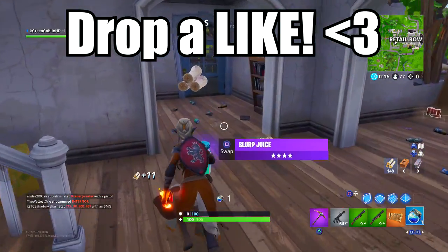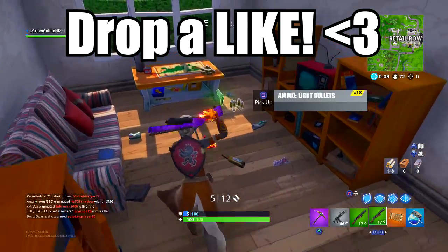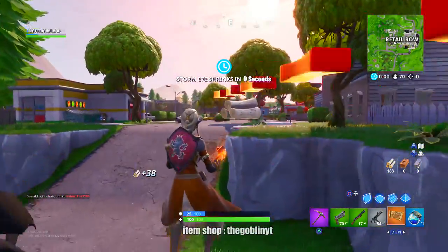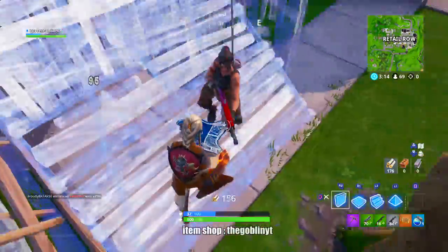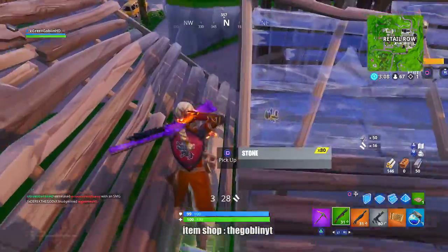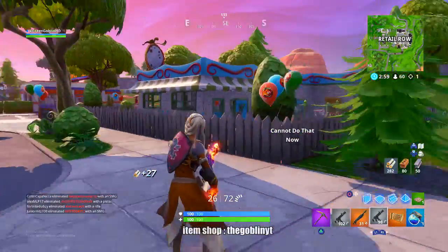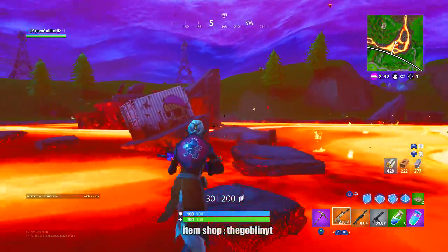First of all, I landed at Retail Row which is a pretty moderate drop — there's sometimes a decent amount of action. Off the start you're looking for two things: the double S is always my rule. As soon as you land you should be looking for shotguns and shield. Nowadays there are multiple ways to get shield — if you get a shotgun and kill a player while you're at full HP, that will be 50 shield in itself. I was able to get a gold shotgun which is going to stick with me and help me for the rest of the game.